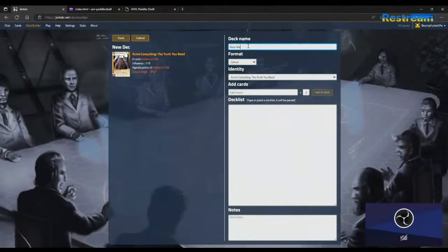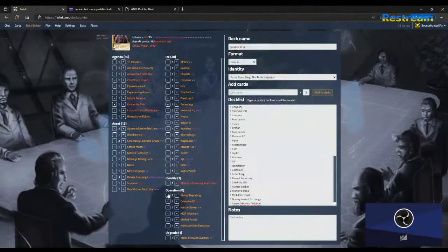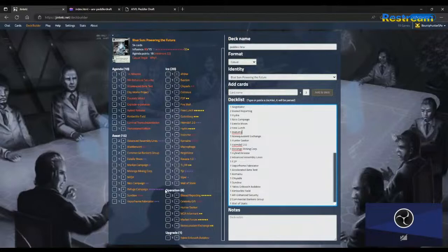Remind me what the required agenda point total is for a 40 or 44-card corp? 7 points — I think it's still 18, right? 18, okay, good. For a 40-card deck, you're going to play 44 cards and need to make about 10 cuts. And we're allowing Jackson Howard? Yeah, you get one Jackson. Thank you — that will dramatically increase my odds of not outright losing the game. I don't hate this deck, but I'd be lying if I said I loved it.